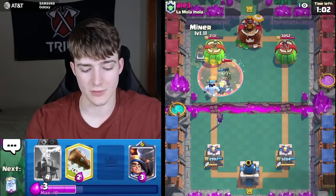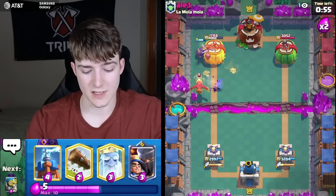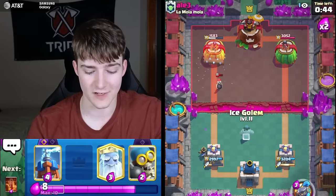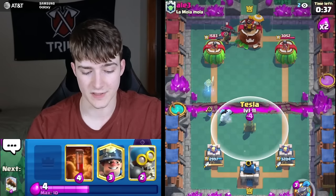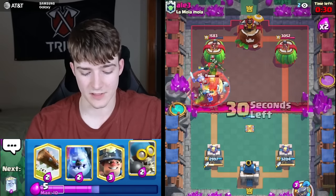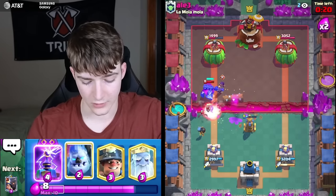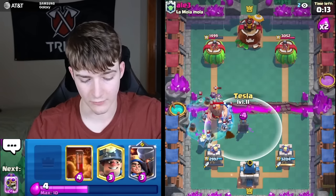Against any Night Witch deck, you want to make sure you're getting good value out of your Poisons and using your Teslas properly. He spent basically six elixir just to defend an Evo Bomber — even if it doesn't always lock on the tower, people over-commit so much defending it. Even if it's not getting damage it's getting value. Going Poison on top of the Night Witch — we're in a very solid position. Going for a Log and Ghost.